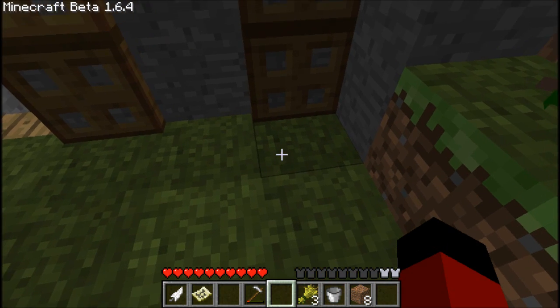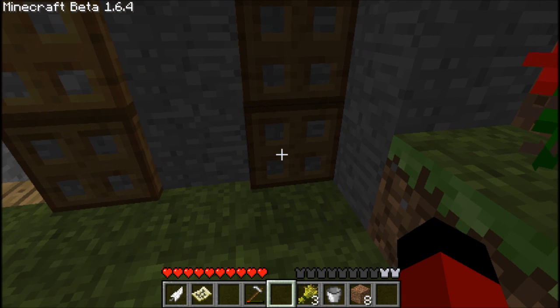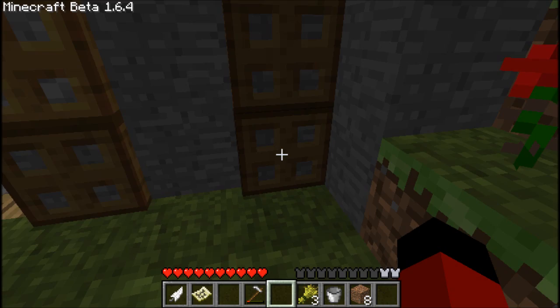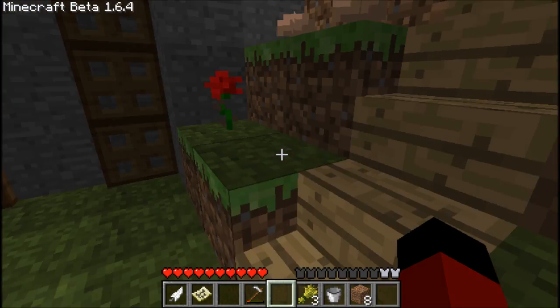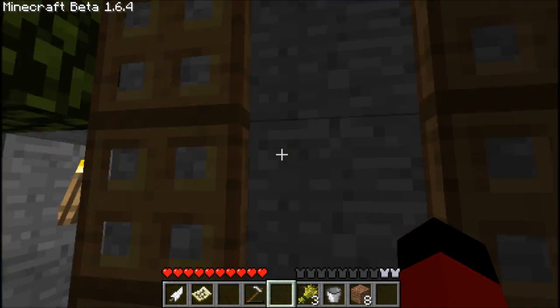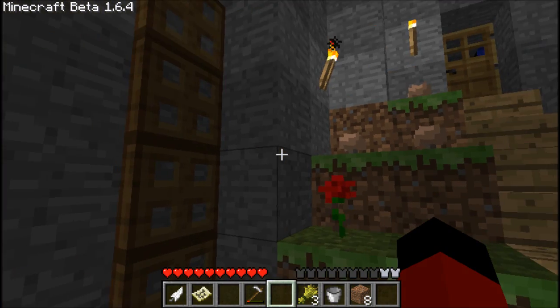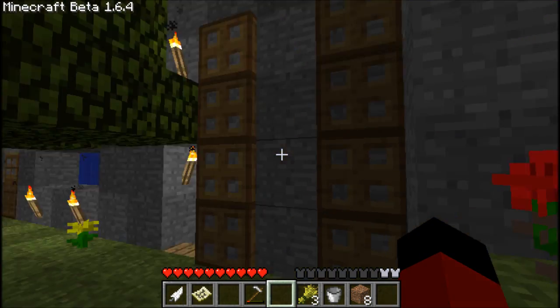You could maybe have ladders for everything else and then have hatches and you flip it, jump, flip. It's just a way to get up and down with ease and not have to worry about it.